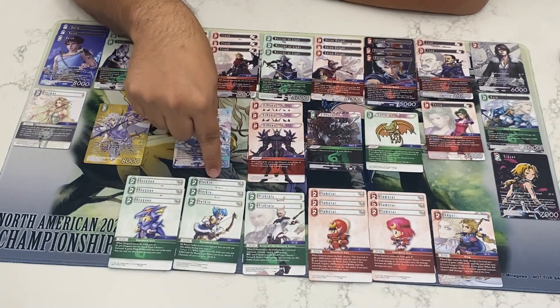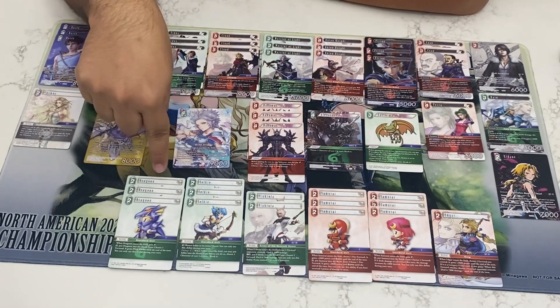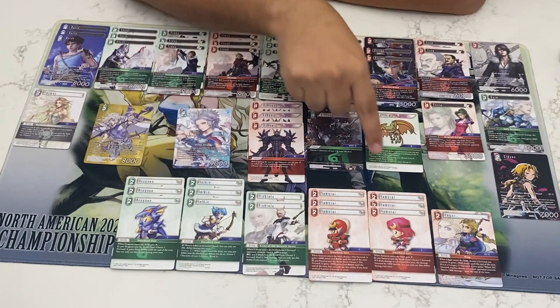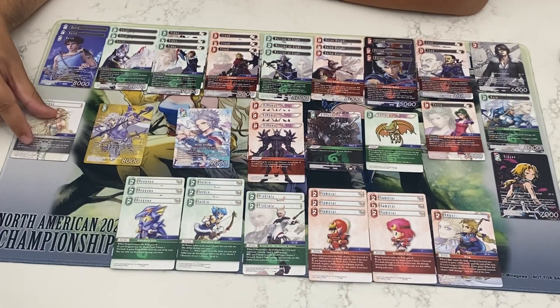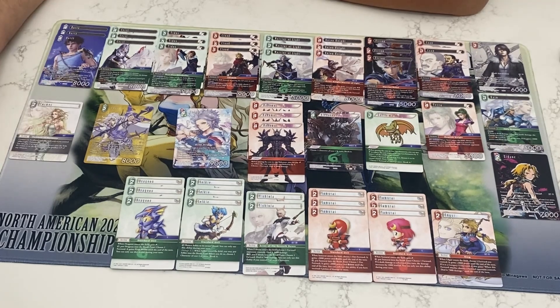It's also another form of removal once you're at damage five for anything four cost or more. Being able to give your guys first strike when it might be relevant, or increasing something's damage by one, seems pretty decent. Cosmo is really just here for color fixing — with this on board, you can play other colors as well. I'm sure the deck could probably be tweaked. We'll have to take a look at more DFF cards.